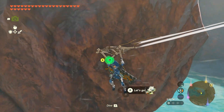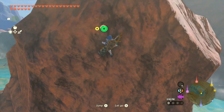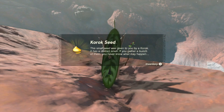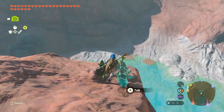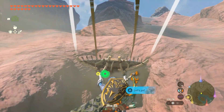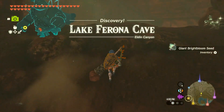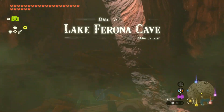That was a Korok — I almost walked right past you. I mean, I did walk right past you but I saw you out of the corner of my eye. You blended in very well, I'll give you that. Alright, cave. Ferona cave — not currently on fire I see.